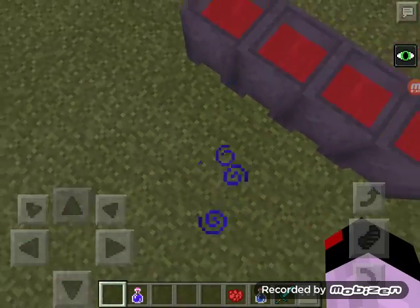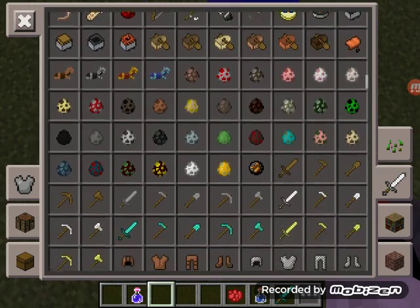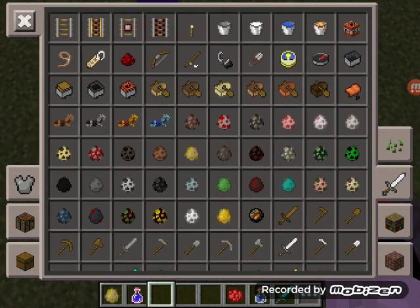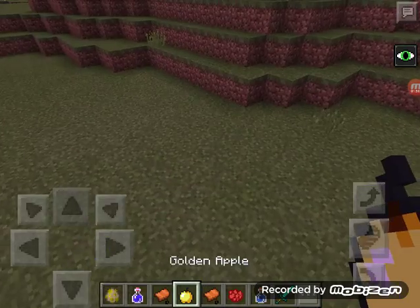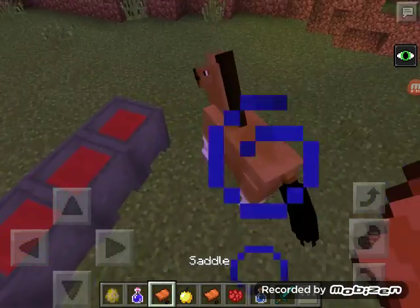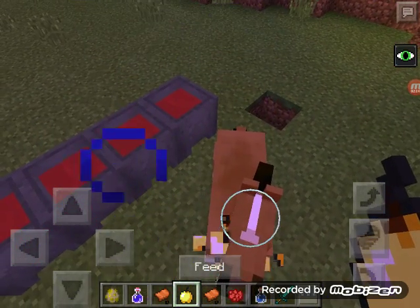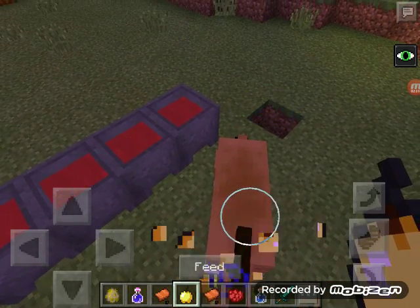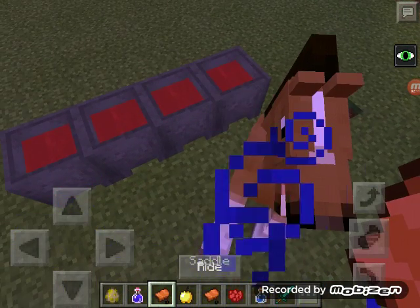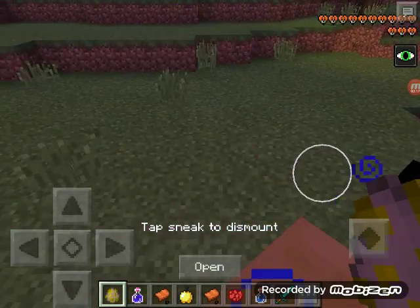Now let's tame a horse and show you dyed horse armor. Let's get the saddle. If most of you don't know how to tame a horse, please do watch the video on that. You can also feed it a golden apple since horses like golden food. This one's got 13 hearts.